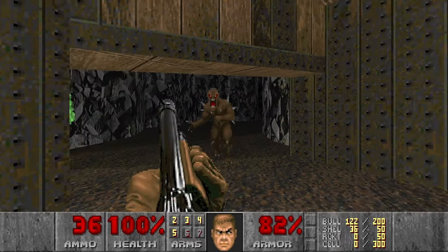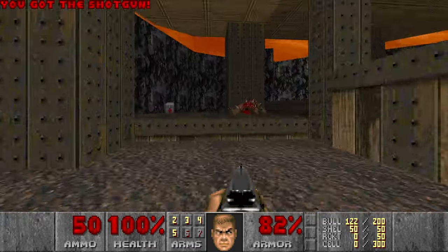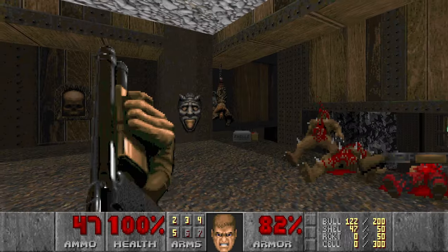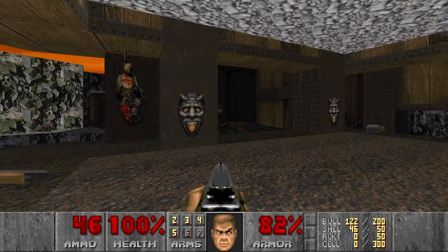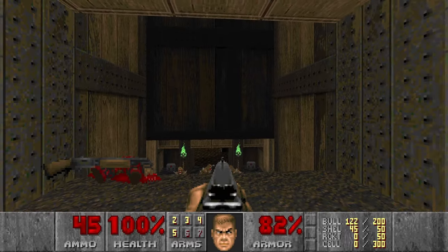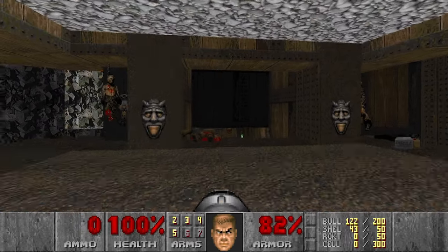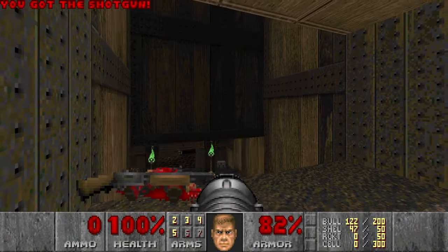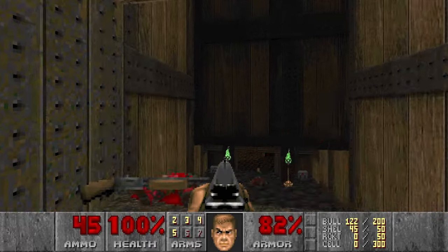There is a monster teleporting line here — it teleports some imps behind you. Now this room with some shotgunners, there will be some imps down there. We don't have any rockets anymore. I wanted to use some infinite height rocket blast damage here, but that's also fine.